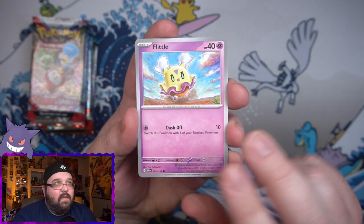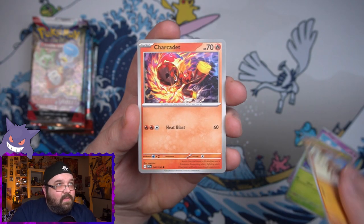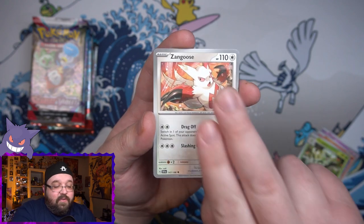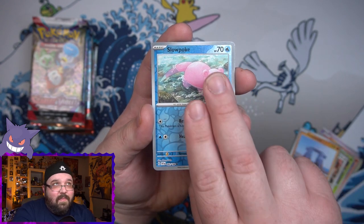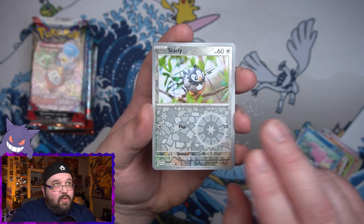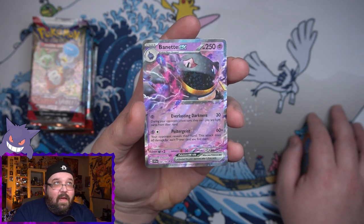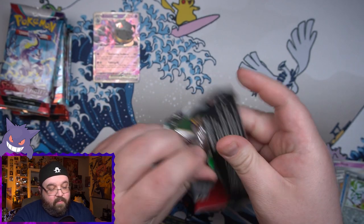I have seen some people open this box and get absolutely nothing out of 11 packs, and then some people open this box and get just a bunch of stuff. It doesn't really seem like there is a middle ground, so I'm hoping we can get at least one or two good things in here. Starting off we got a Binette EX, which is already something I'm happy with I guess. Hopefully it's not just a single EX that we're getting from this box.